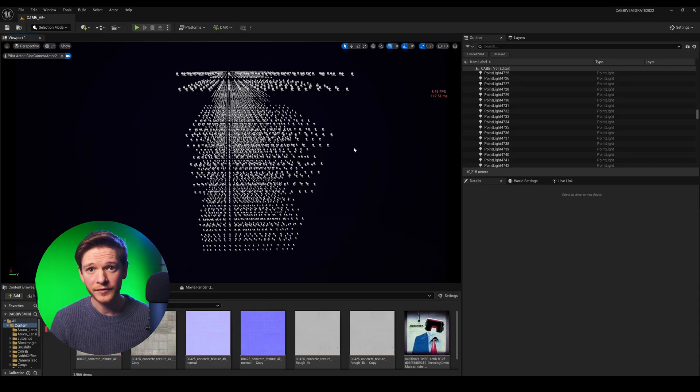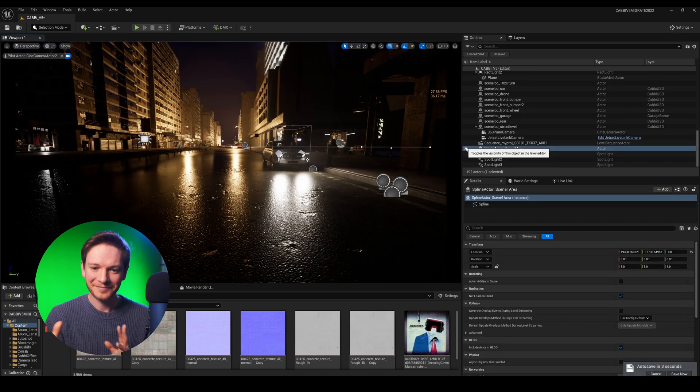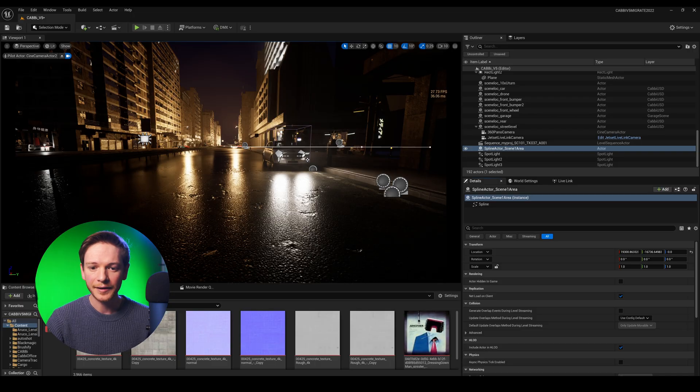I'm now going to delete these lights out of the scene and show you a more realistic example. My scene is semi back to normal now, and you can see I've only really saved about 10 frames per second by removing 10,000 lights — that's kind of mad. I'm getting near 30 frames per second off this scene right now, which is really cool. And there are still lots and lots of lights at play here. This is a city scene and I still have quite a lot of lights, all with very high attenuation.